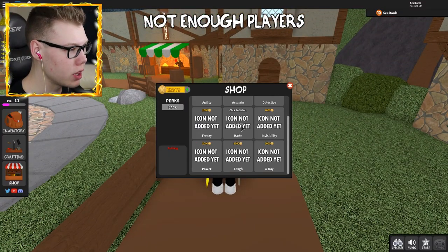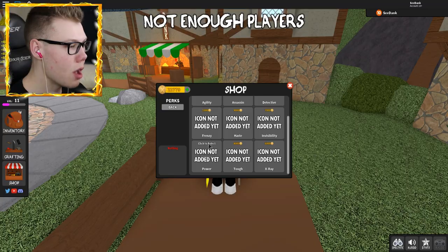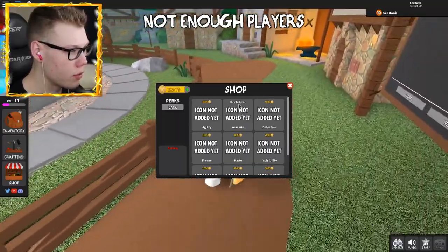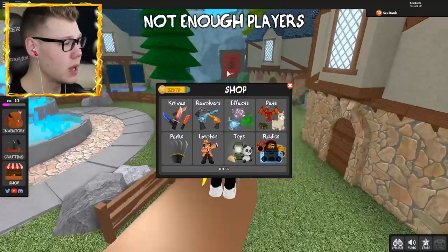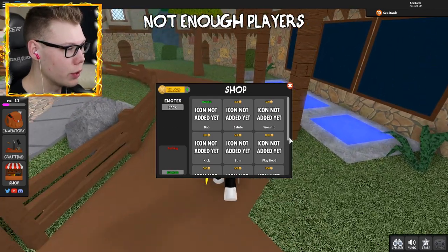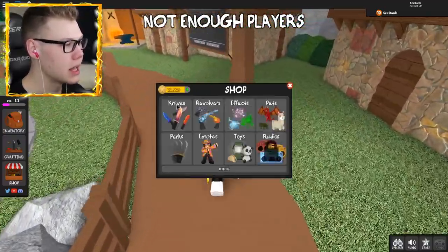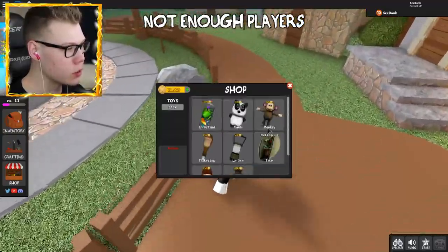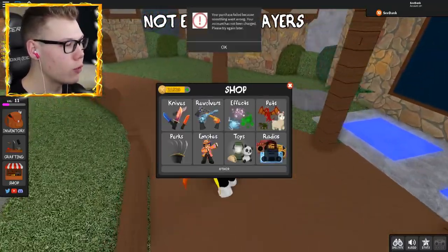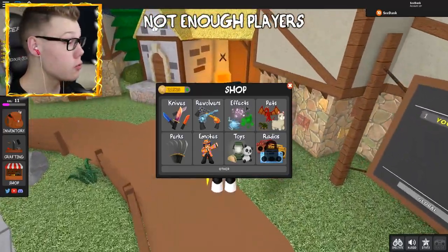Let's look at some perks — I haven't seen these yet: Agility, Assassin, Detective, Invisibility, Haste, Frenzy, Power, Tough, and X-Ray. Those are cool. I don't necessarily know what all of them do, but we'll eventually see. Then we got some emotes — you can dab in this game, that's awesome. There's also Worship, Salute, Kick, Spin, Play Dead, Shrug, Cry, Bow, Ninja, and Rest. For toys: Spray Paint, Panda, Monkey, Turkey Leg, Lantern, Taco, Ice Cream, Money Bag. Radios aren't available yet. That's the entire shop overview.